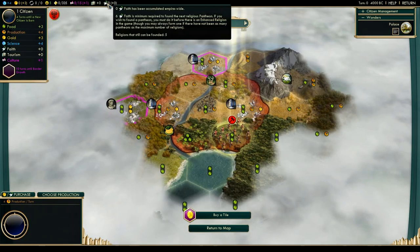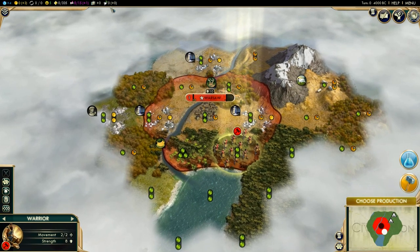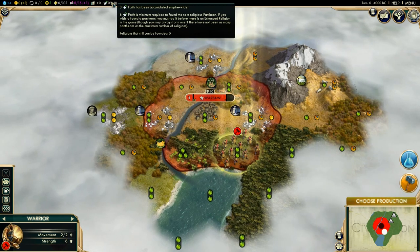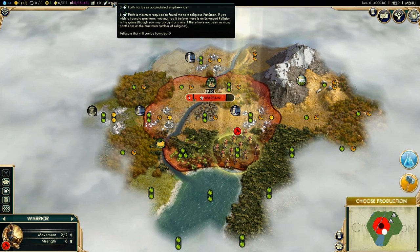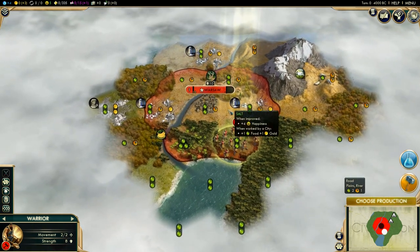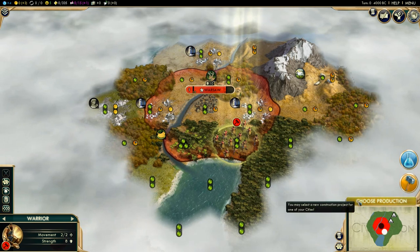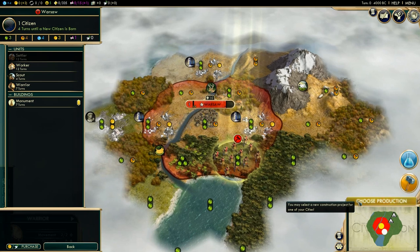The last one is Faith. Faith was brought in with the last expansion, Gods and Kings. You get your faith going, find a pantheon, then found a religion — you can spread your religion and others will try to spread theirs onto you. I don't really do too much with it, but I will dabble in religion because it does give you some benefits.